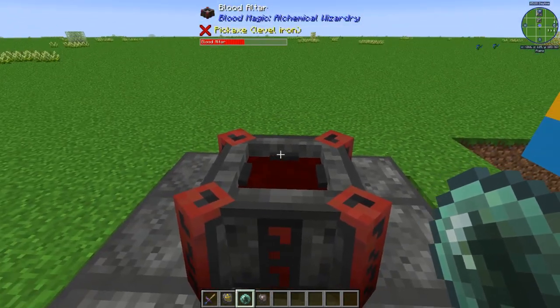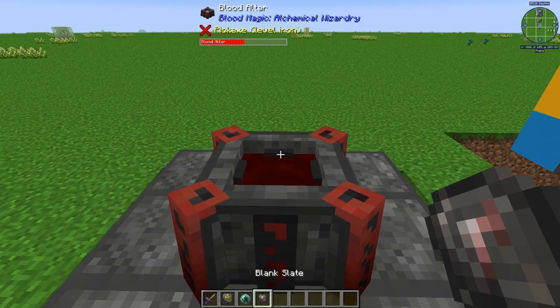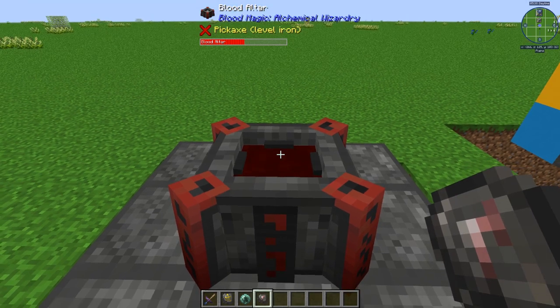One of the other items you can craft at your blood altar, now that it's tier 2, is a reinforced slate. To make this, you take your blank slate and make sure your blood altar has 2,000 blood in it. You simply place it in, wait for it, and it will become a reinforced slate.